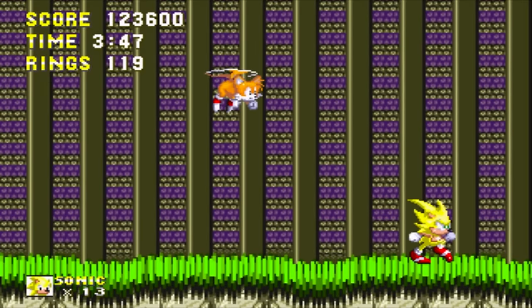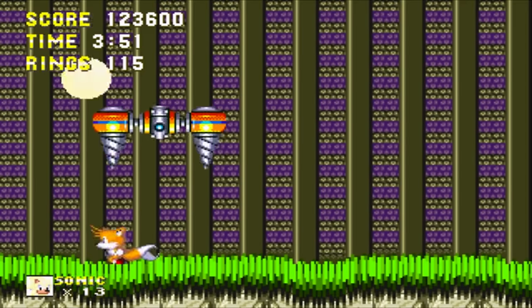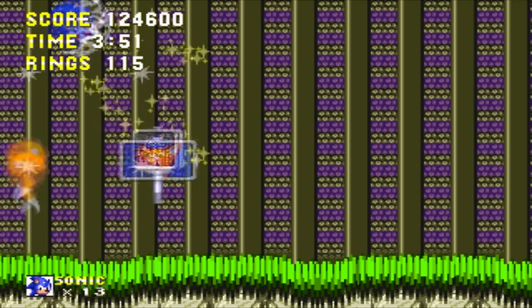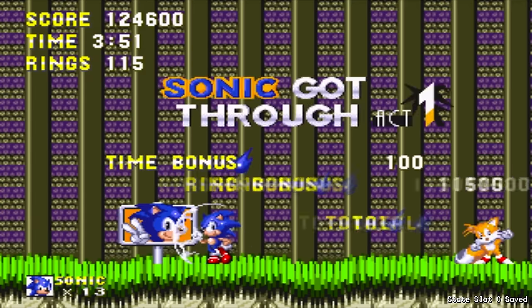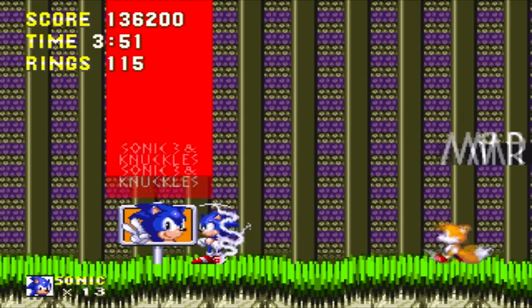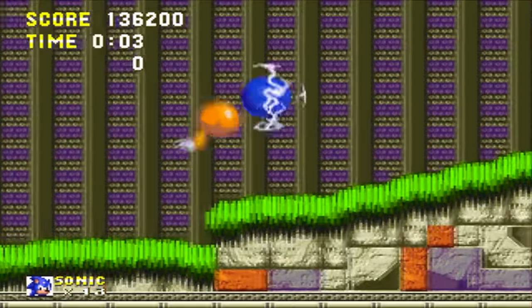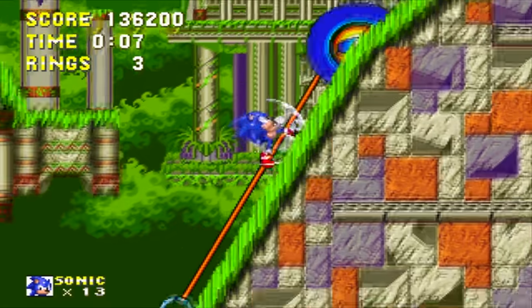Anyway, we're on the mini-boss right here. It's really a joke. All you gotta do is basically avoid the stalactites, hit them six times, and there we go — finish with it. And there we go, finish Act One. Now we're gonna go on to Act Two. I actually prefer the music around here a lot more than Act One's music.